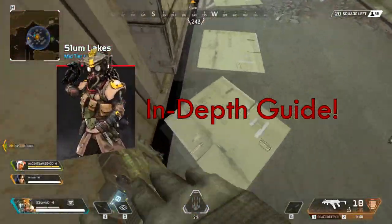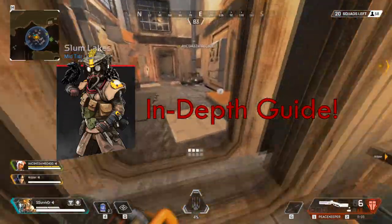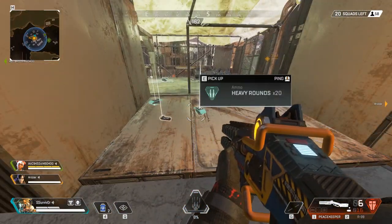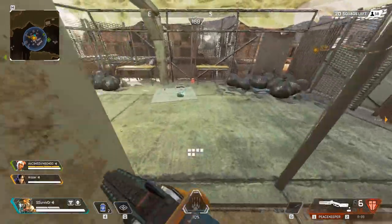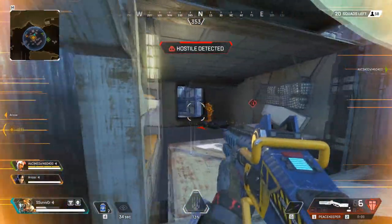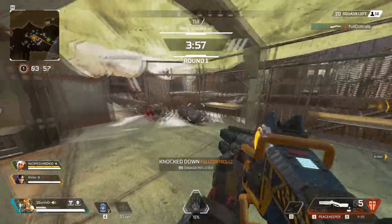Hey guys, Survivor here. Today I am bringing you an in-depth Bloodhound guide based on my experiences with him and experimenting what works and what does not. I'll be splitting this guide into two different main playstyles, passive and aggressive. You can combine elements from both playstyles making you an efficient hybrid. Both playstyles use some of the same elements as each other, so I'll go over those in a section I like to call Shared Tactics.